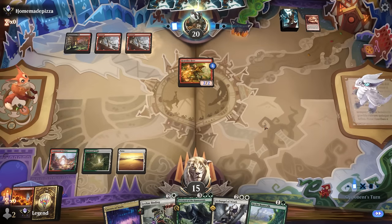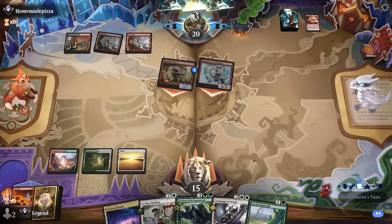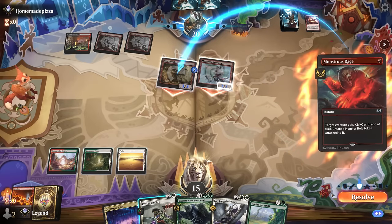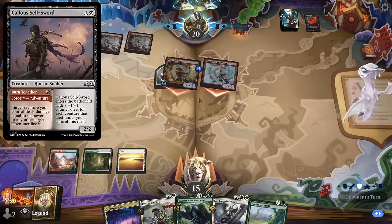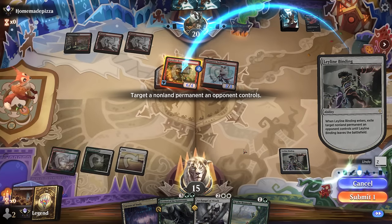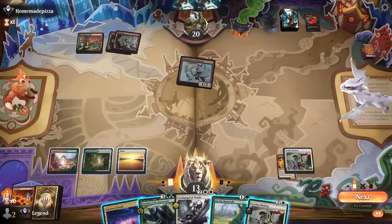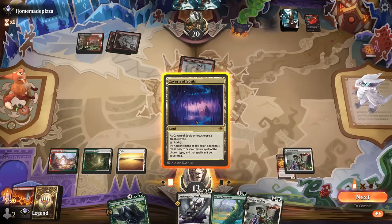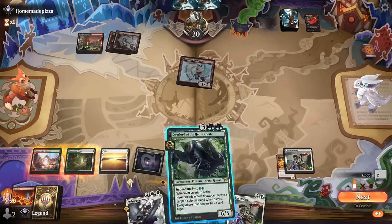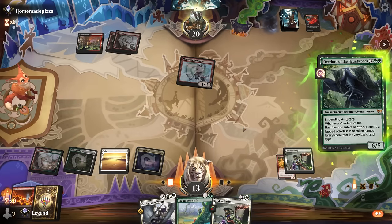We miss out on the extra draw from Beanstalk — feels bad, but respecting Hardfire Hero is still the better play. They did have a Monstrous Rage. With a second Sellsword that would be twenty damage total, so we avoid that. Now I can probably afford to use Overlord before needing Archangel to stabilize. Archangel names Angel with Cavern. I want to keep up Plains since I'll be able to cast a one-mana Binding. Up the Beanstalk plus Binding is pretty sweet.